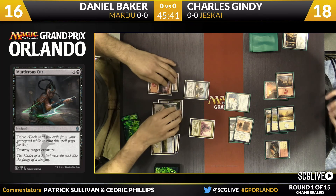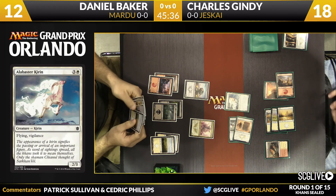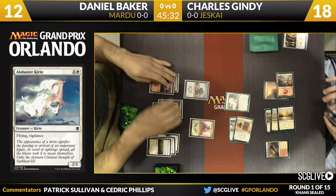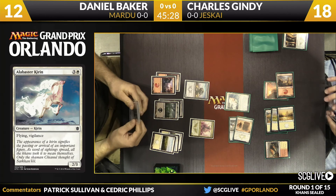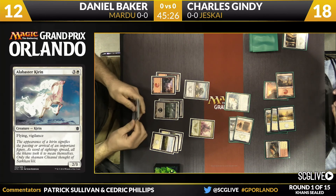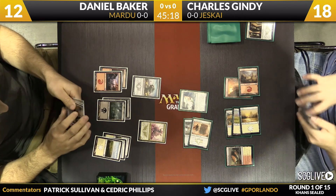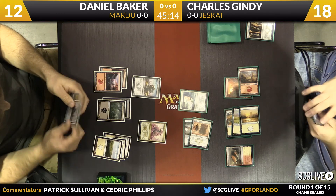There's not a lot of value in trying to outlast in the face of the Roughrider, so you might as well just be attacking. The Roughrider forces Charles's hand — two damage, two damage, a race — unless he's willing to sit back with multiple blockers, which is really challenging facing a five-four versus a three-three first striker. Even though this is a bad race for Charles, he doesn't really have another option.